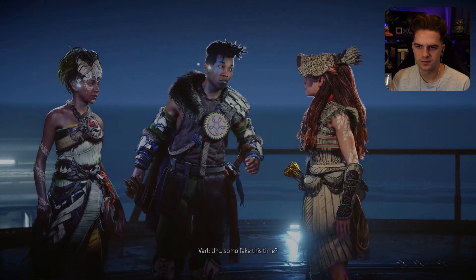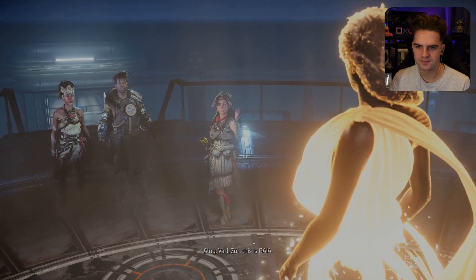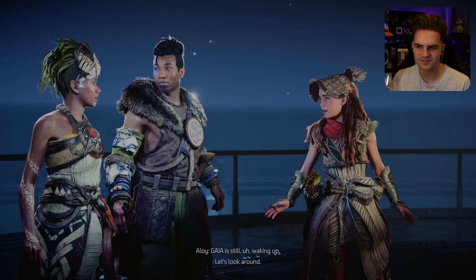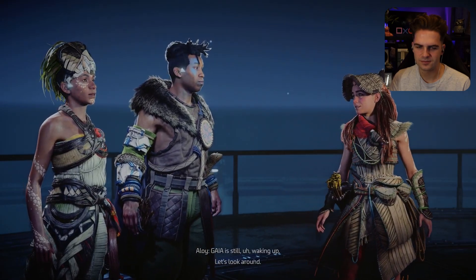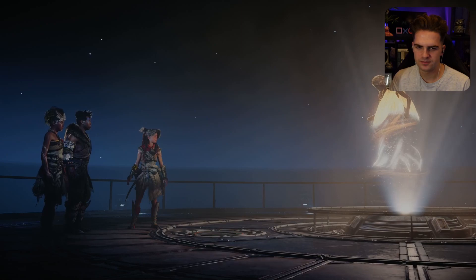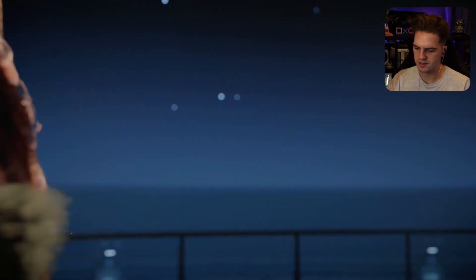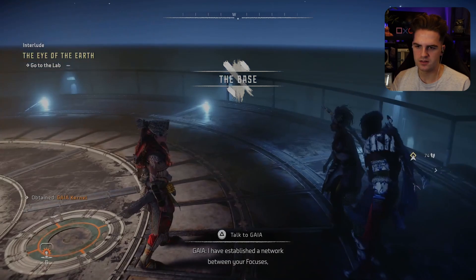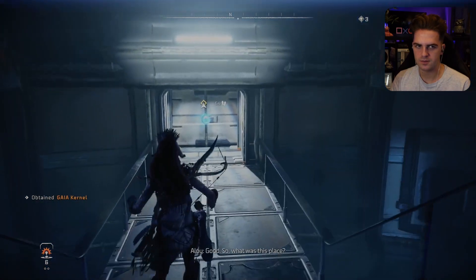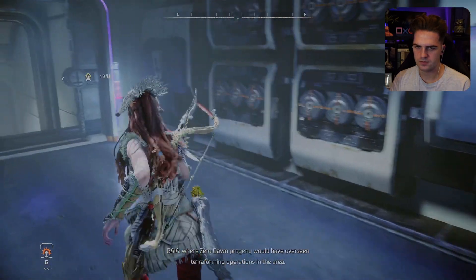So no FATE this time — this time she's real. This is GAIA. Hello! Hi, GAIA — still waking up. Let's look around. I will highlight the location of the lab on your focus. The focus stores memories clearly — GAIA used to see Aloy's life, allowing you to communicate when apart. So what was this place? A regional control center where Zero Dawn progeny would have overseen terraforming operations in the area.